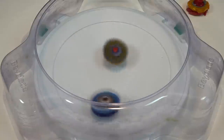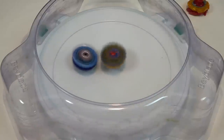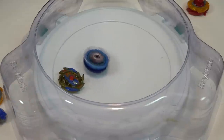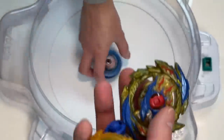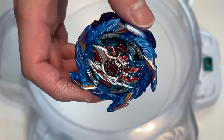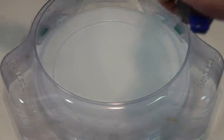Three, two, one! Hasbro trying to lay down those attacks, man — one after another. Yeah, the thing is the Hasbro Speedstorm stuff is so tall it always gets hit by upper attacks. Three, two, one!